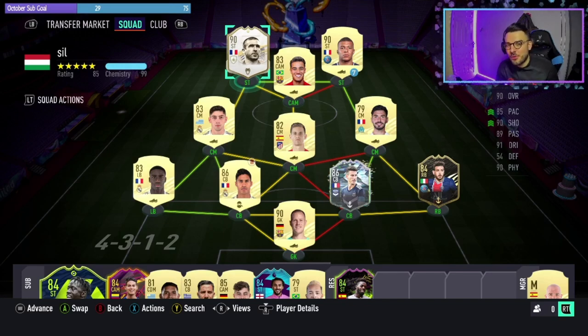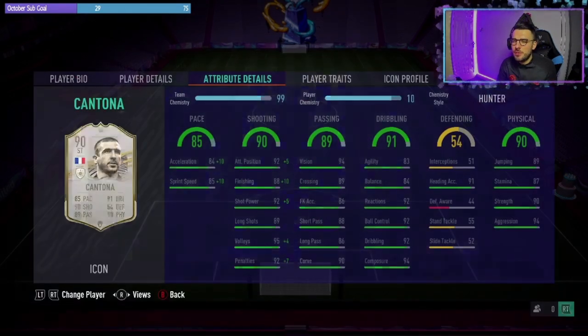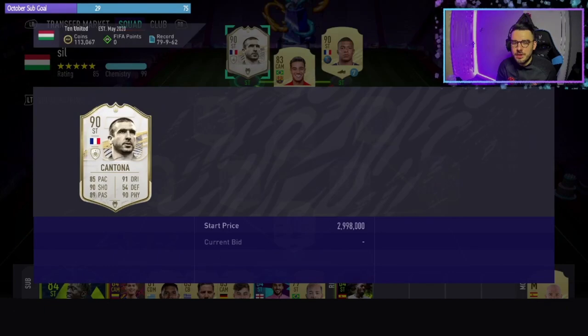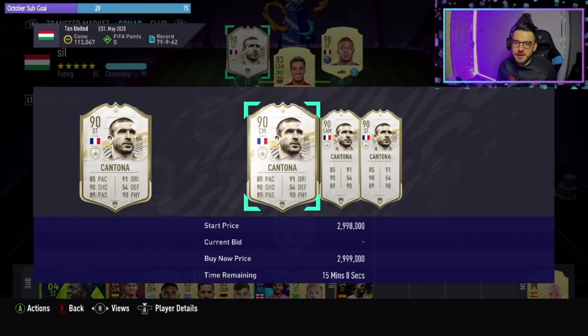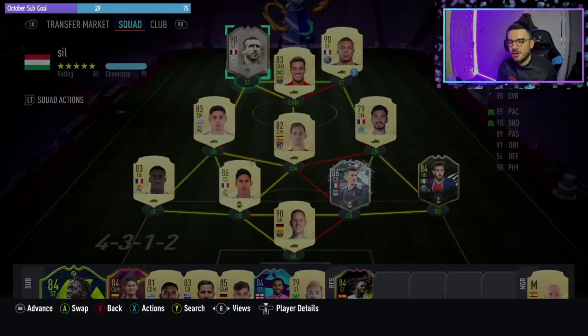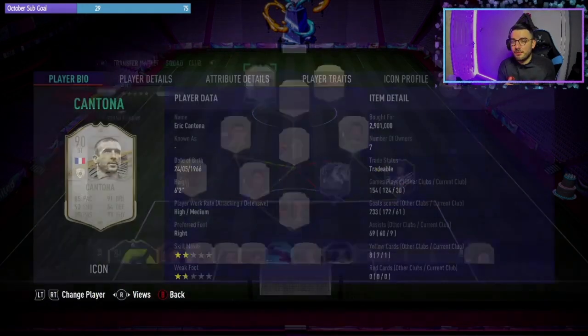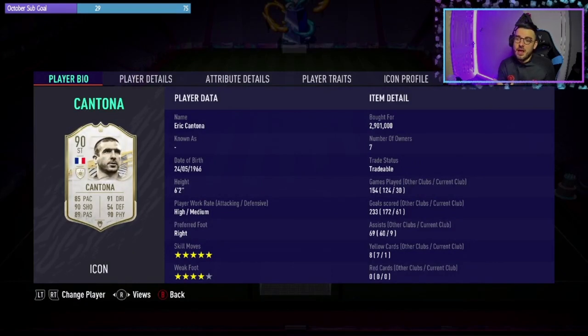That is it for today's player review. Cantona — I paid 2.9 million for him. Let's currently see what he's going for in the market. Just over that, and I reckon if I list it up for the same price I'd get that back. Would I say he's worth the 2.9? 100%. This card is an end-game card, no question about it. He is incredible — I cannot wait to use his prime and his prime moments, they will need to be in my squad. This card is not leaving my squad for the rest of FIFA. My record has been 30 games, 61 goals, 9 assists — 20 of those have been in foot champs and the rest have been 10 games in div rivals, two of them you've just seen.